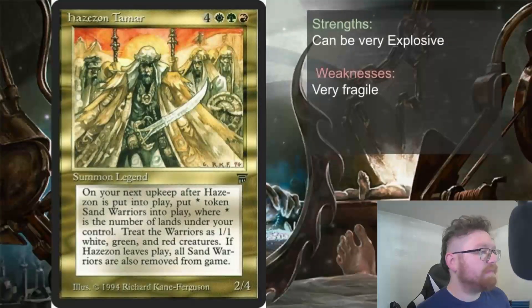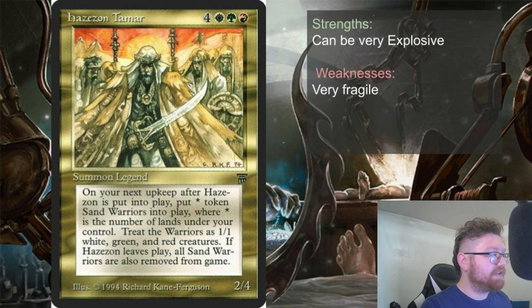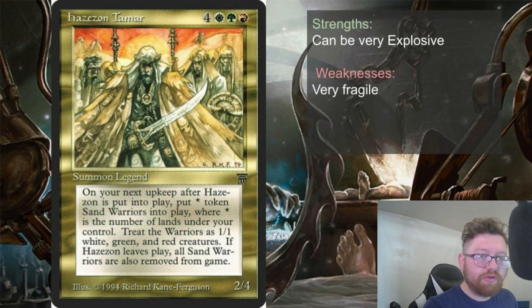Hazazon Tamar can be very explosive if you play correctly. With the token-specific strategy, you could be extremely explosive if you pace yourself, plan ahead, and play with a lot of defenses to make sure your threats aren't being targeted. Then go for a huge swing and win the game in one fell swoop.